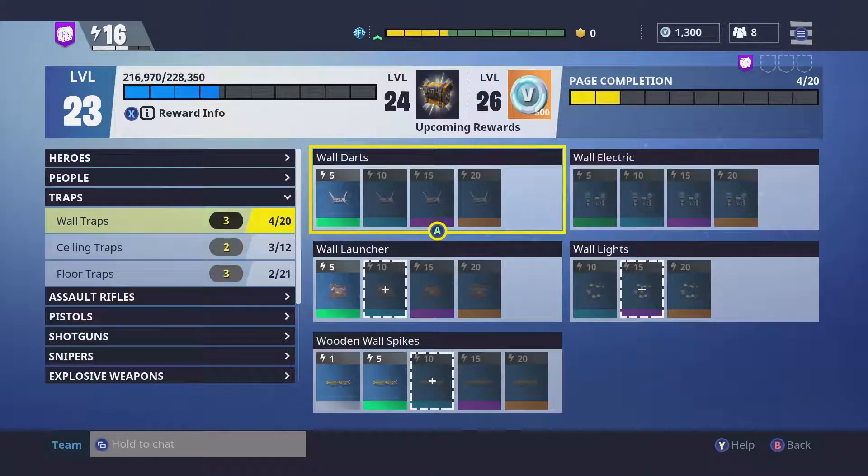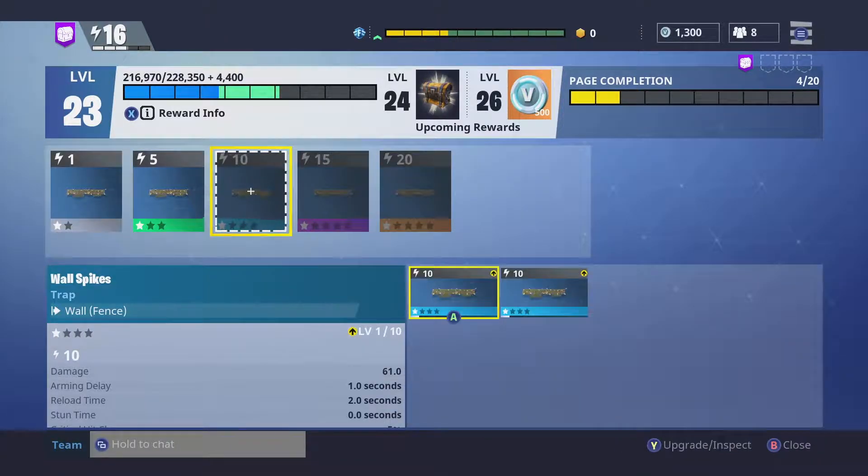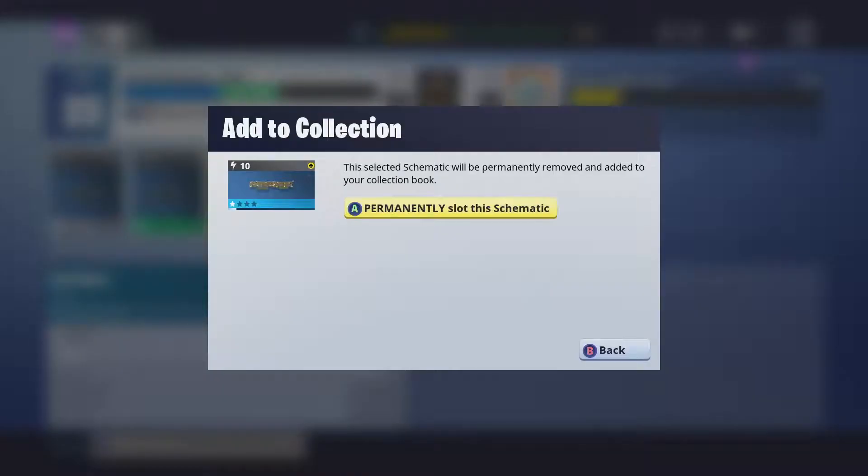Now I'll show you an example of how it looks if you have duplicates. If I go to my traps and pick wall traps, I choose the wooden wall spikes and you can see that I have two of them. I just pick one and store it.